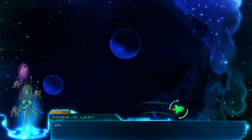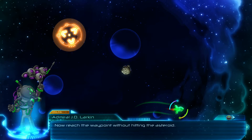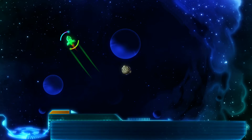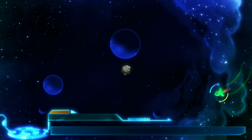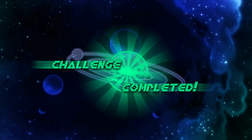So going off the screen toward the top, you appear at the bottom. Going left, I guess you appear at the right. Okay, so avoid that asteroid and get there — it's simple enough. We'll go left this time. Is that the end of the first challenge? Alright. Good. Cool.